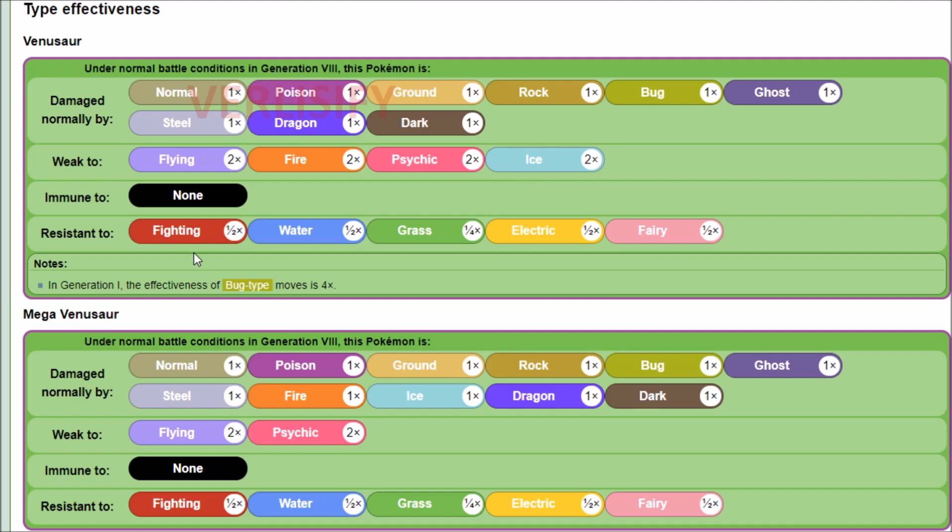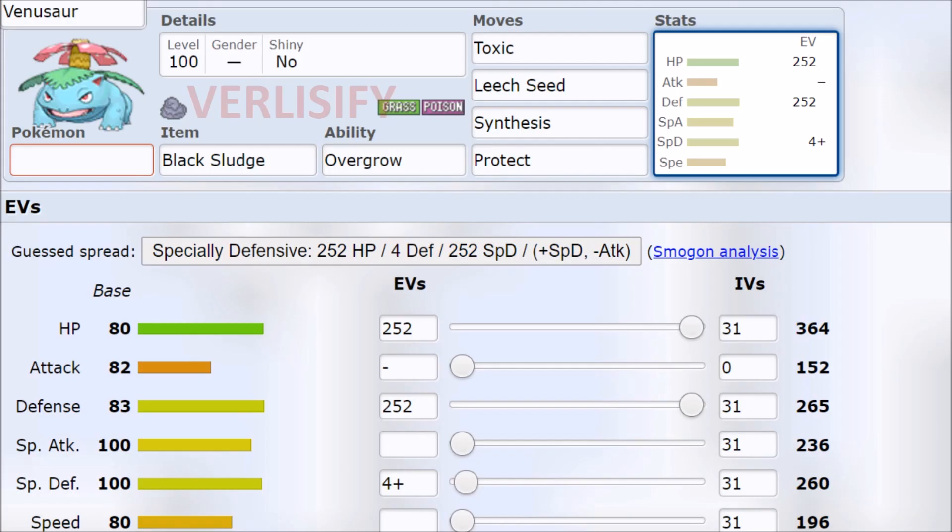You do have some resistances though. Venusaur can safely come in on Fighting, Water, Grass, Electric, and Fairy, with a 4x resist on Grass. Also, as a Poison-Grass Pokemon, it can absorb Spore, Leech Seed, and Toxic for you. So it can also anti-stall, and it gets slightly less cancerous than Amoonguss or Ferrothorn matchups because Gen 5 doesn't exist.